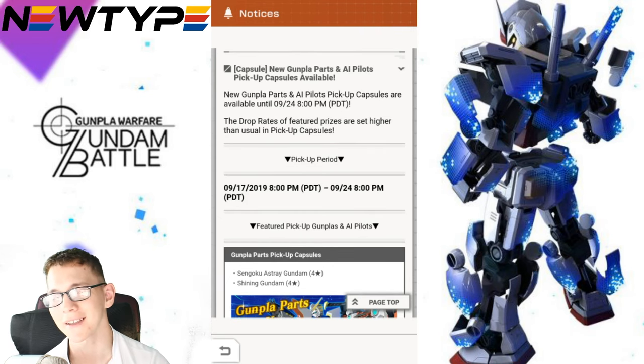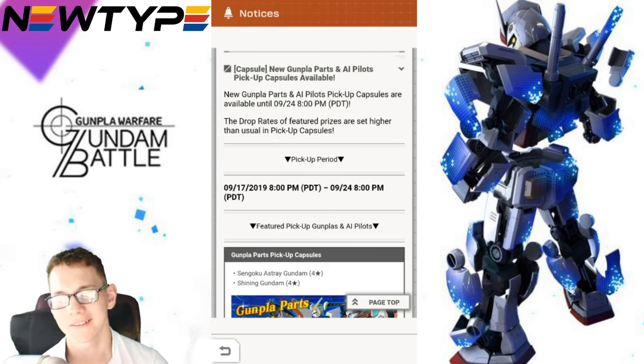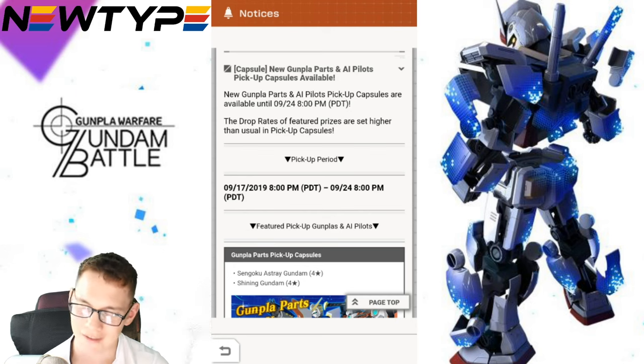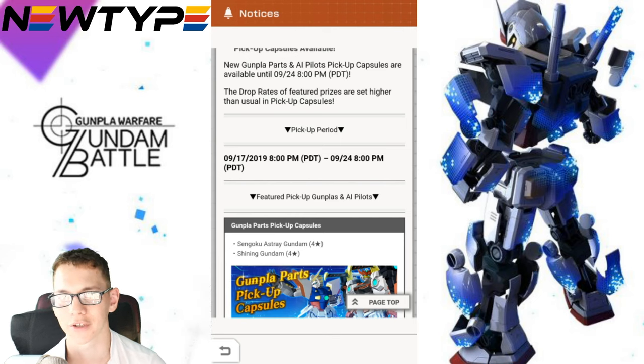One key thing to note — this is the super, super key thing — it says right here: the drop rates of featured prizes are set higher than usual in pickup capsules. Yes, it's true, but it kind of isn't. The rates are higher than a normal part, but it's not high enough to where you're getting almost a guaranteed in a pull. And you see in my video, the first two pulls I had were blue parts — that was the key thing, was blue.